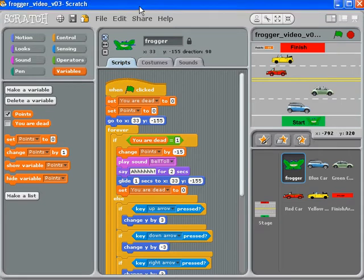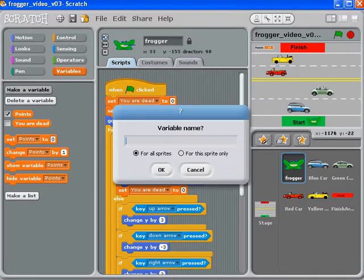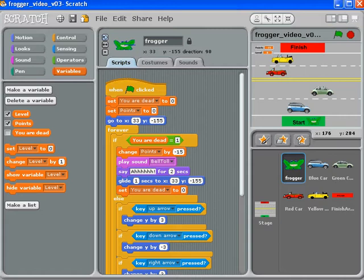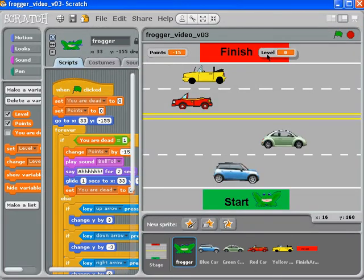Now that we're keeping track of points, the next thing that makes the most sense to do is to keep track of what level you're on. So again, we're just going to create a variable, call it level. And this too, we should also show. I'm going to put level over in this corner. So we've got points on one side, level on the other side. I think that makes a little bit more sense.